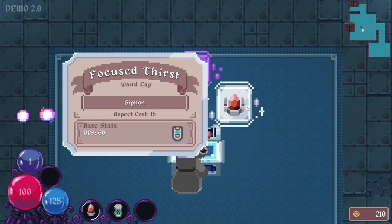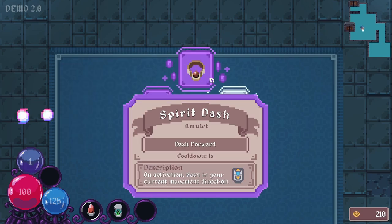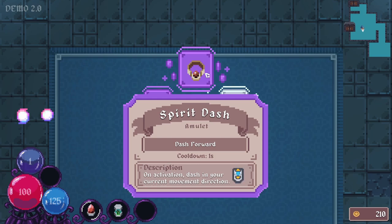I'm guessing the different colors refer to different rarities. This one's kind of shiny. Because I usually think white or gray is like the base level. 60 DPS. Siphon. Does that mean... it's like a vampiric weapon? That might be interesting. Although aspect cost is pretty high.